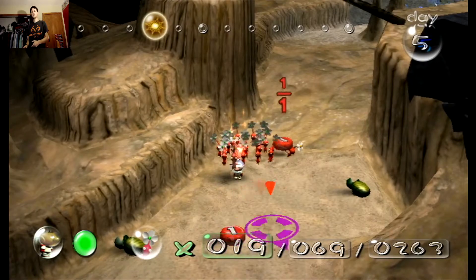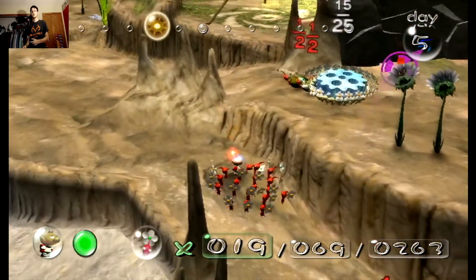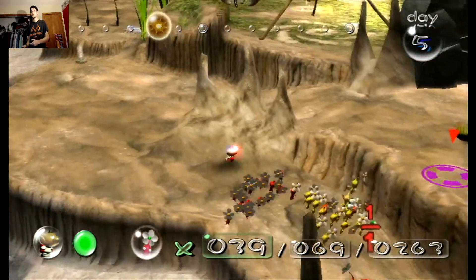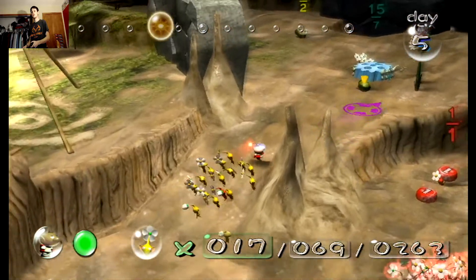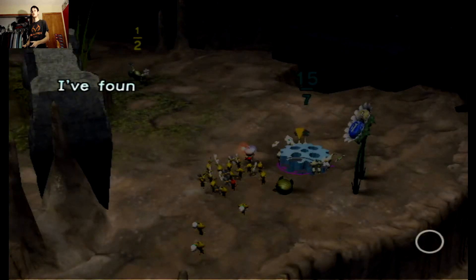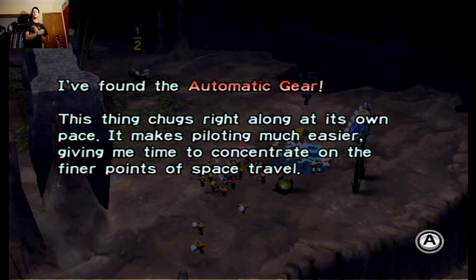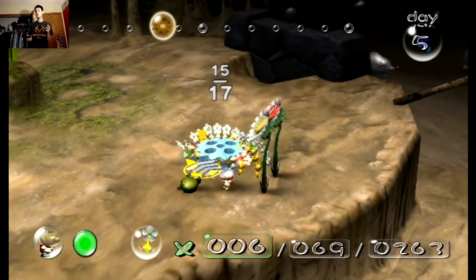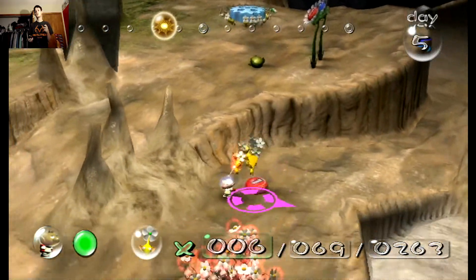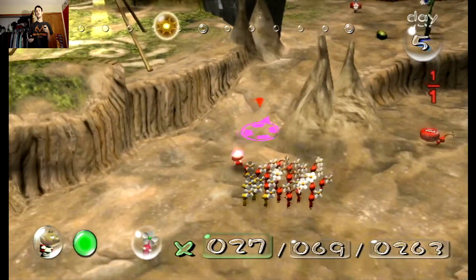I don't think I lost a single one! I found the Automatic Gear — this thing chugs right along at its own pace. It makes piloting much easier, giving me time to concentrate on the finer points of space travel. It's space — there's nothing interesting in space. I mean, it's space; what's there to see in space?